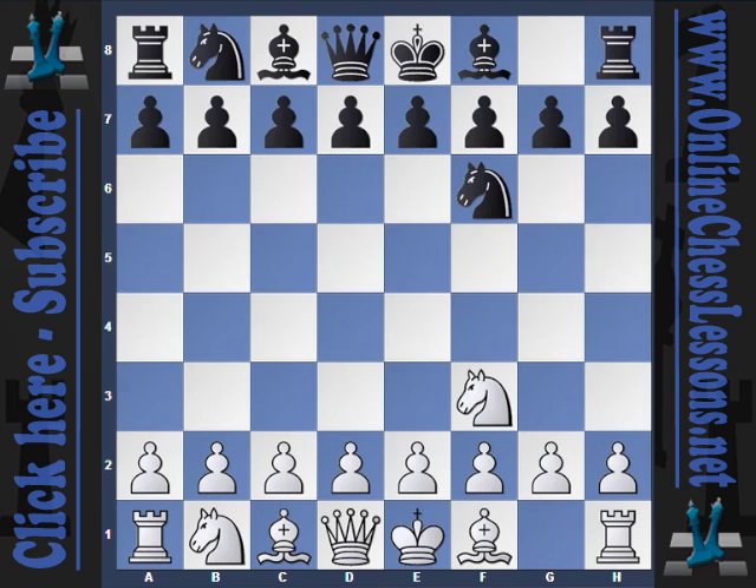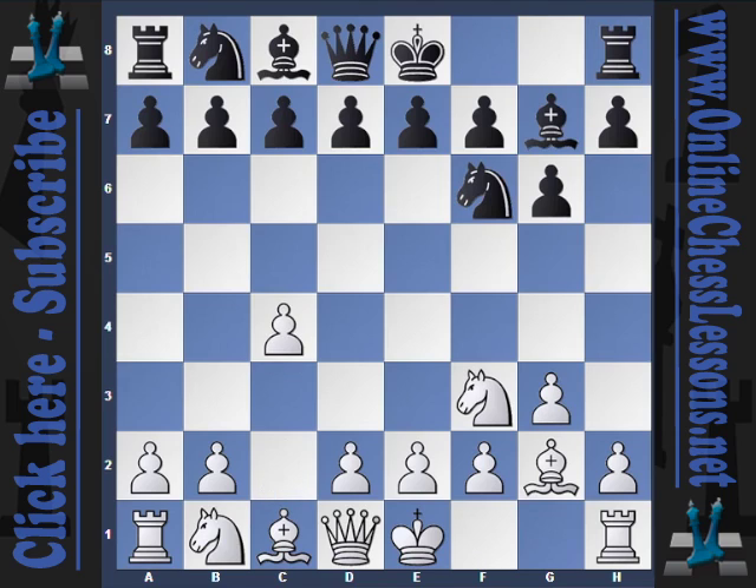After Nf6, g3, g6, Bg2, Bg7, c4, and now Kramnik starts to set up a symmetrical Grunfeld-type structure.